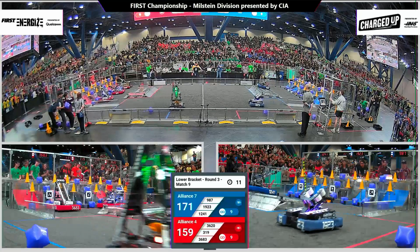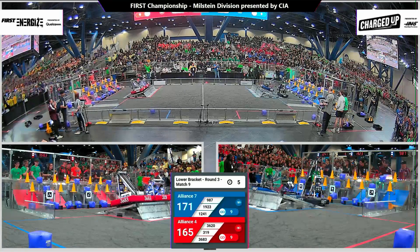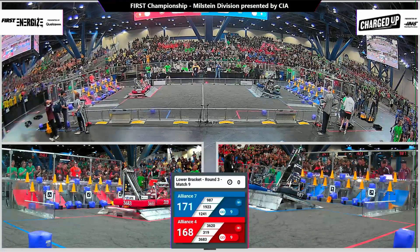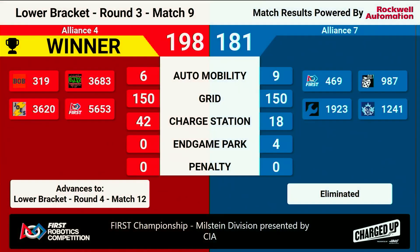It is supercharged time here as 1241 drops off an extra cone. Midnight Inventors go for cube number two down there. 10 seconds left, triple on red. It's gonna be a close one. With blue alliance lining up for the docking on the charge station. Just a few seconds left and we are not quite level on blue. Our referees will take a close look at this. Being that we are at 821 to 81, those charge station points there at the end making the difference for red. They will advance on to round number four in the lower bracket.